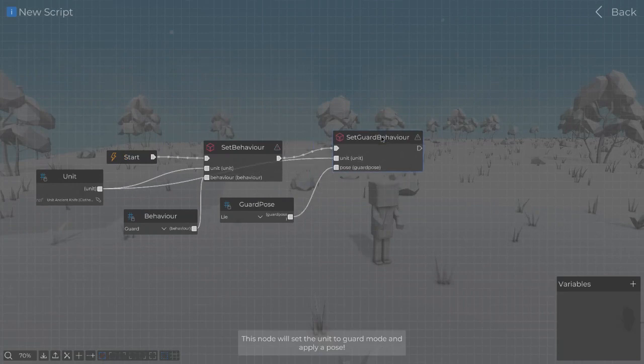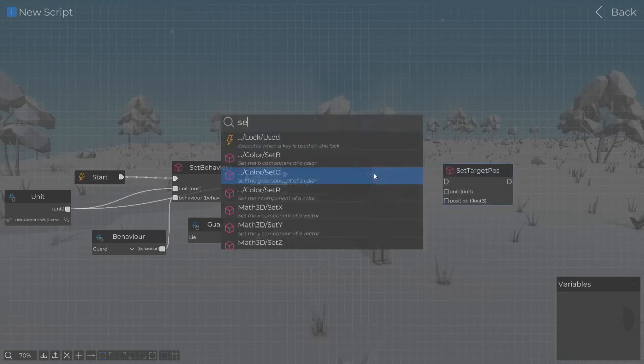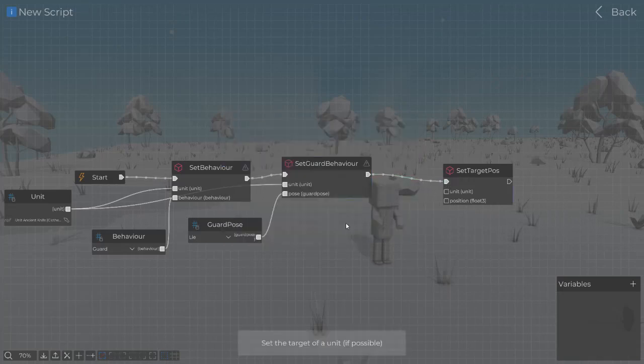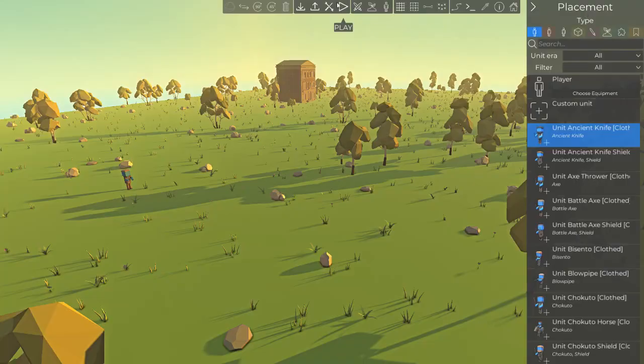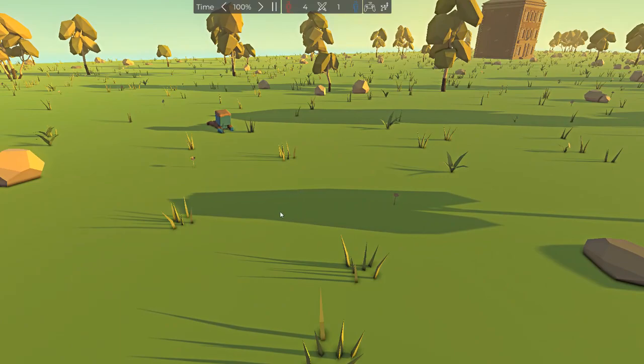I would keep that in my silk guard pose. Normally it's ready, so I want him to lie. And then position — set target. If it's a unit, it shoots at it. If it's a target position, then it just goes there. And it no longer works, so anyways that's it.